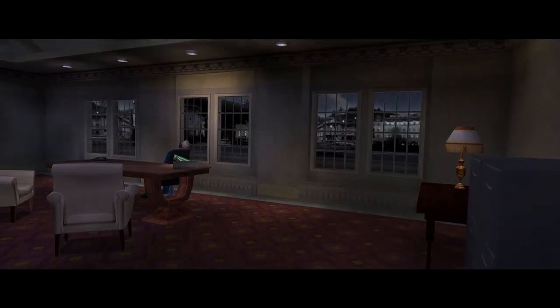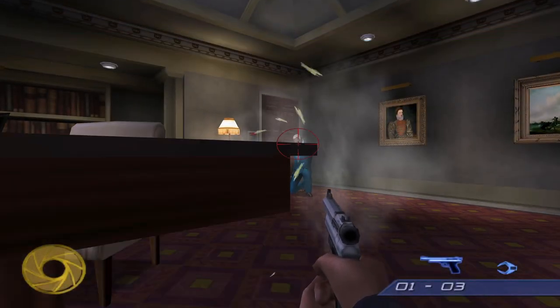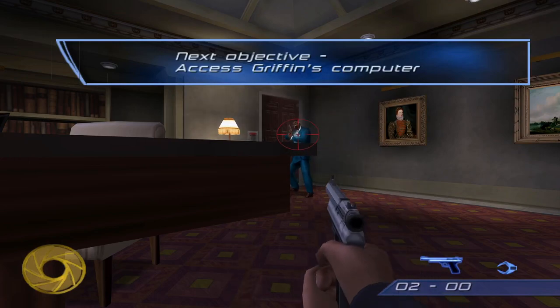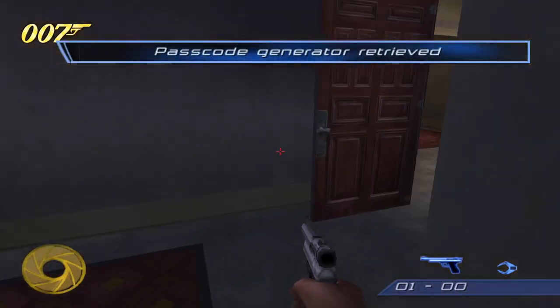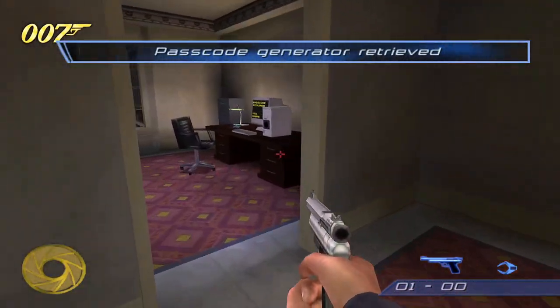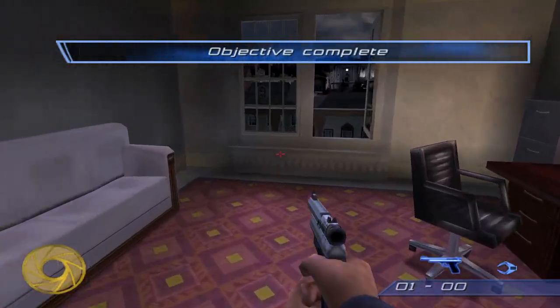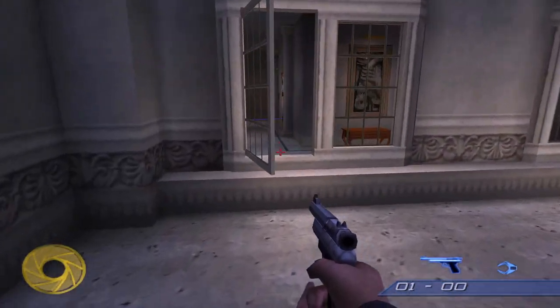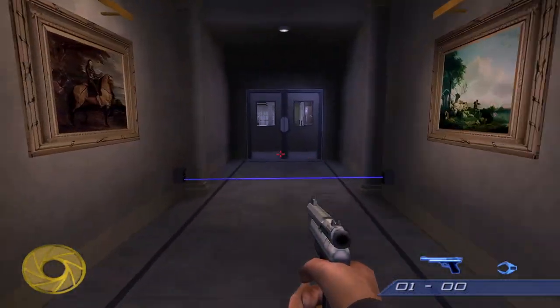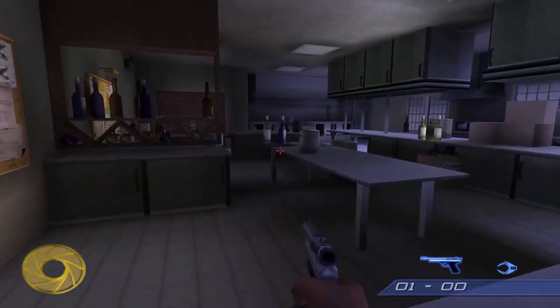Here's a funny thing — you can actually crouch behind this desk and avoid almost all damage. Very rarely will you get hit. You can also leave out this way — you don't have to go back through Griffin's quarters, you just backtrack the level.